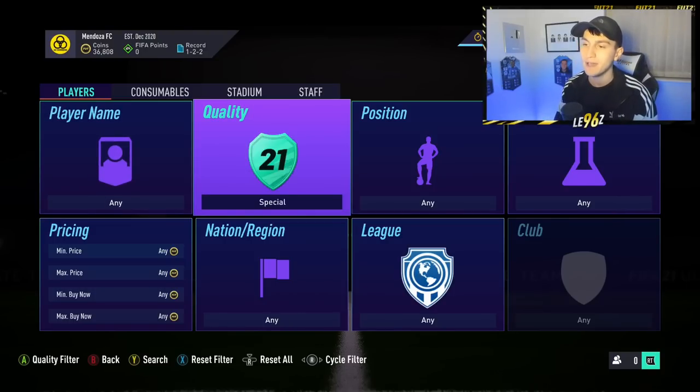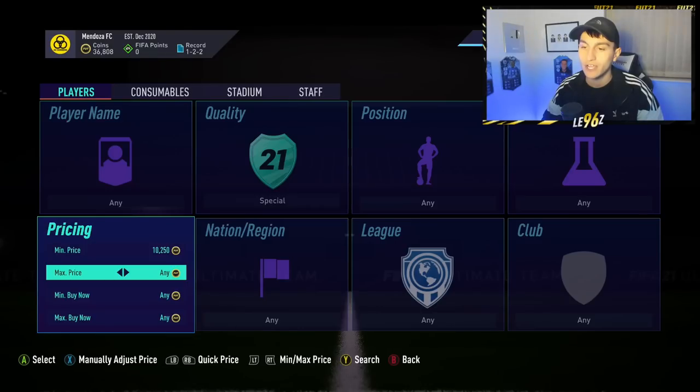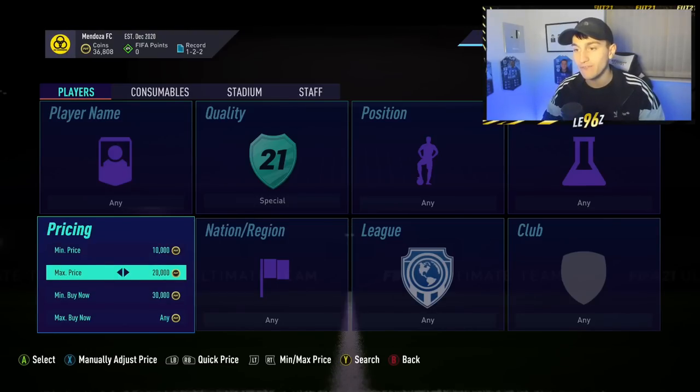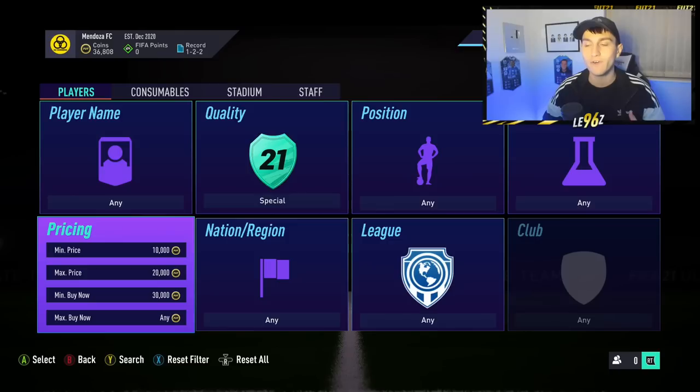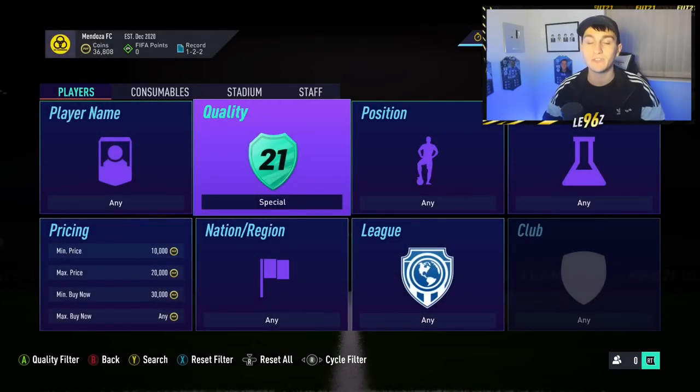What you need to do is come over to the market, go to special, set the min price to 10,000 coins and the max price to 20,000 coins, and then set your min buy now to 30,000 coins. This is called the one-two-three method. I've done a video on this before, but previously I said to do it with gold Team of the Week - do it with special instead, it's just ten times easier.